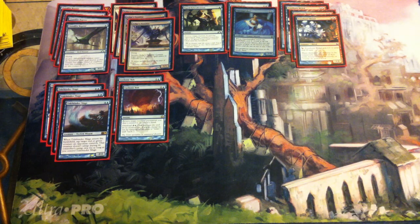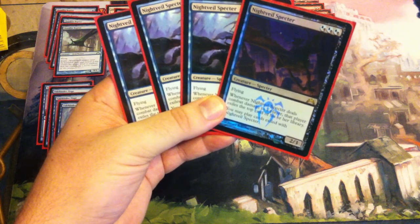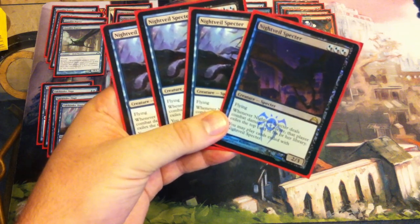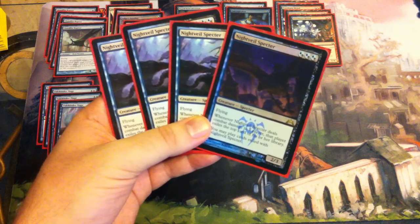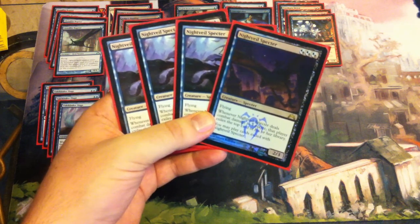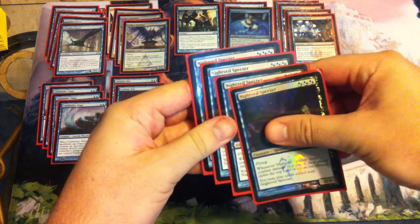Moving on to three drops, we have four copies of Nightveil Specter. This is a 2/3 for three hybrid blue-black. Flying — whenever it deals combat damage to a player, that player exiles the top card of his or her library, and you may play cards exiled with Nightveil Specter. Before Theros, this card saw absolutely no play in Constructed, but now this deck has come out it's absolutely perfect for it. A lot of disruption — taking cards off the top of their deck. You get a psychological gain on them as well. Really good card — four of those, and three blue symbols for your devotion, which is really relevant.